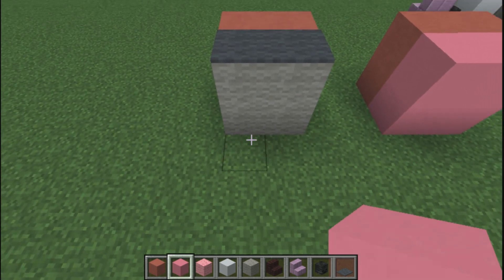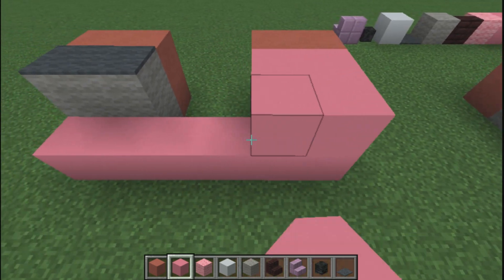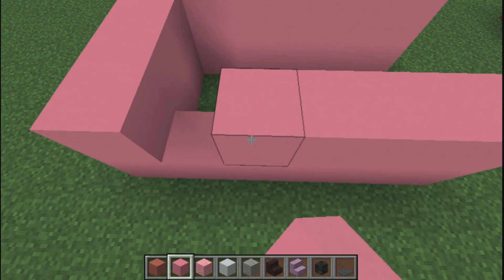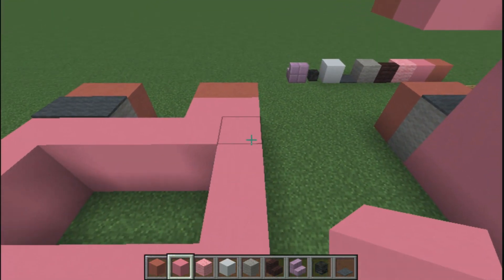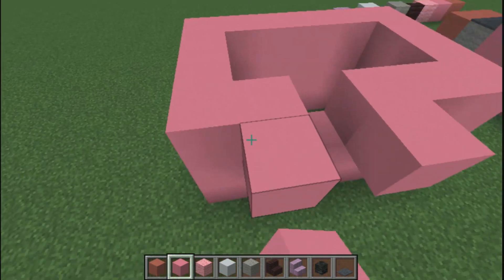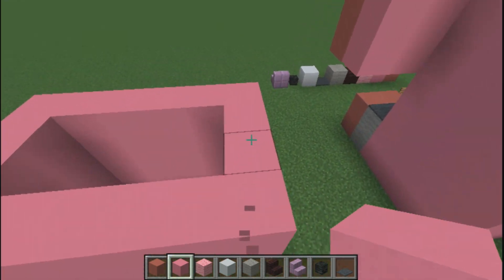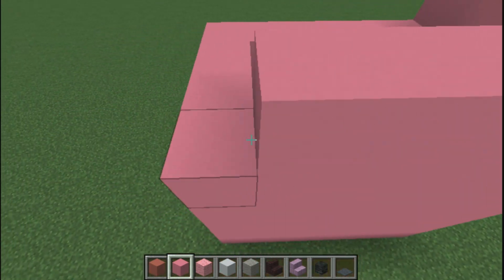Switch back to pink concrete and place six blocks wide by two blocks high. Bring it back by one, two, three — which is a total of four — because if you count from here go another six, which is just lining it up with the first one, and two in the middle. Once you have done that, bring this whole rectangle up by another four blocks.